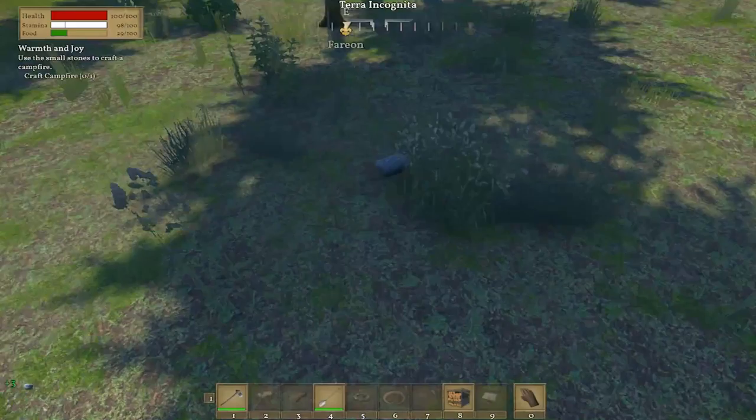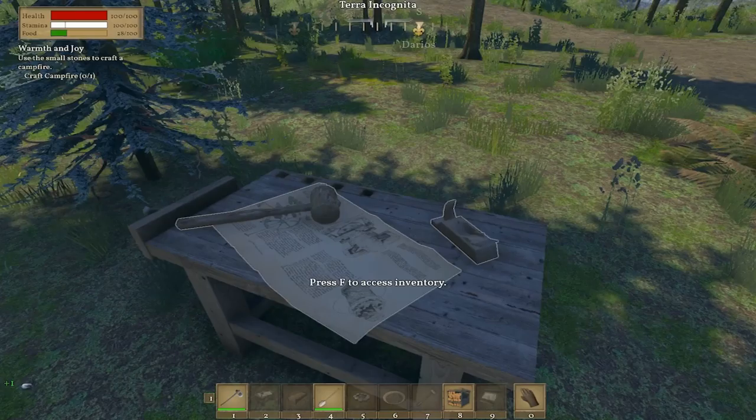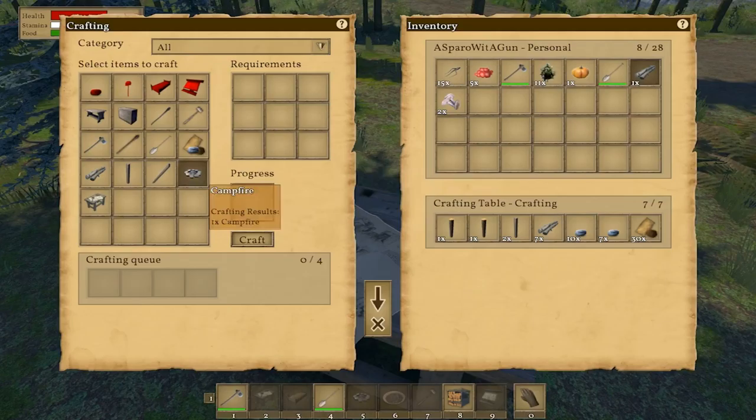I'll pull up the straw poll results — could we be any more divided? I thought it was kind of funny. It was like 'what do you guys want to see?' and a lot of them were neck and neck. Poor Hollow Knight though — nothing, no love for Hollow Knight. It's a really fun game, by the way. Anyway, back to this — use the small stones to craft a campfire.